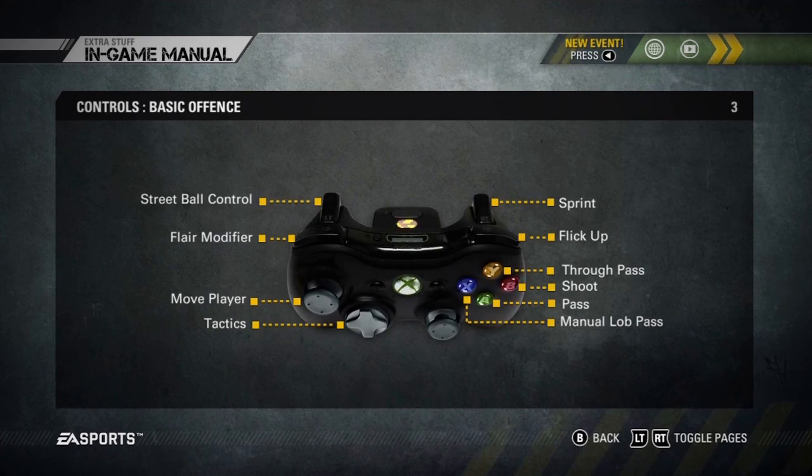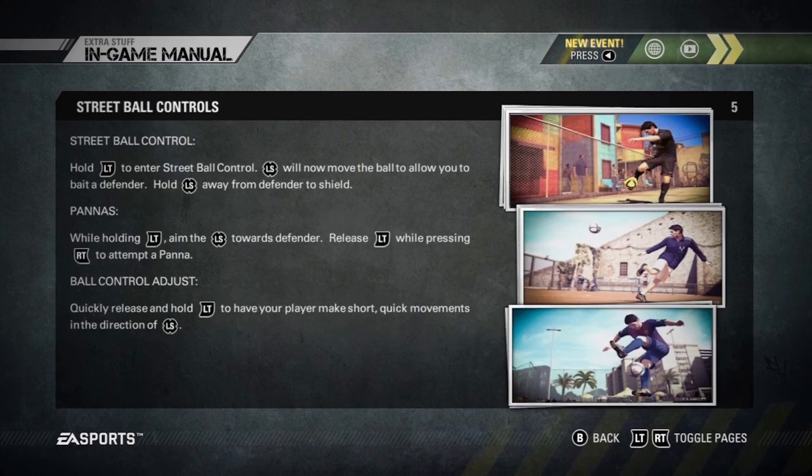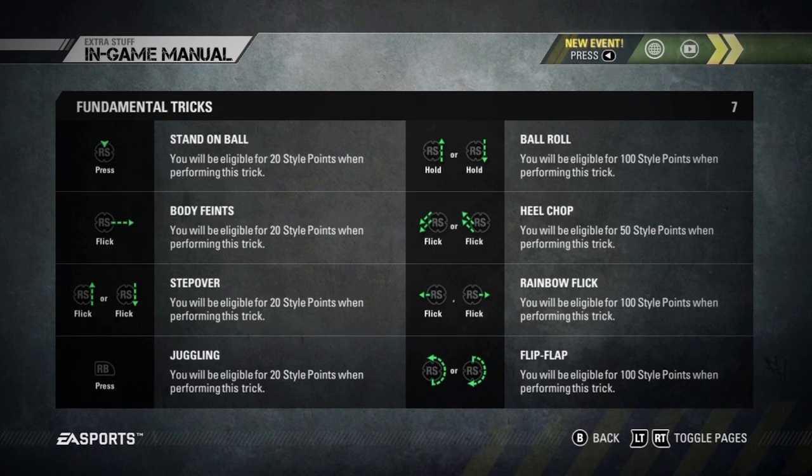So here you can see the flare modifier. Flick up, sprint, shoot, pass, free ball — you've got everything basic on here. Closed leg jockey. You learn everything on here basically before you start playing. You can see all the different moves.